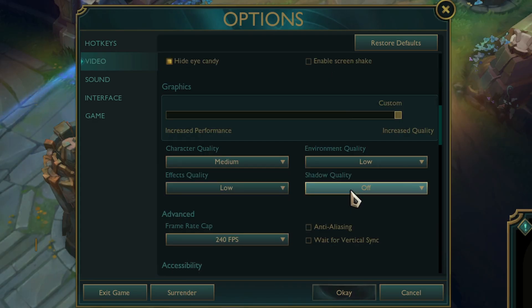Now we will adjust the more demanding graphical settings. Set shadows to off — this is one of the most resource-intensive settings in the game, and disabling it will provide a significant performance increase and improve visibility in dark areas of the map. Set both effects quality and environment quality to low. This reduces the intensity of spell effects and background details, creating a less distracting visual environment where it's easier to track important abilities.